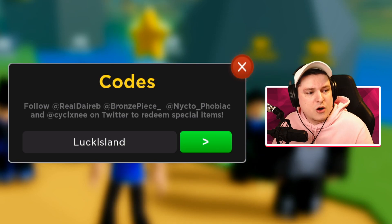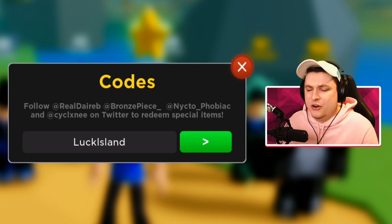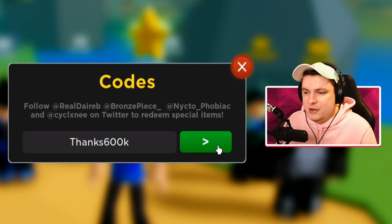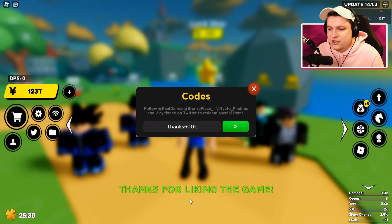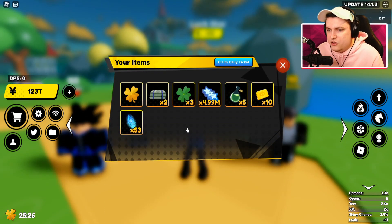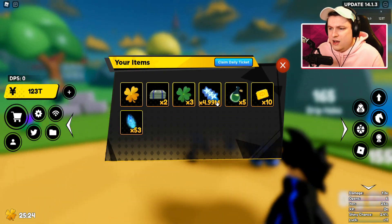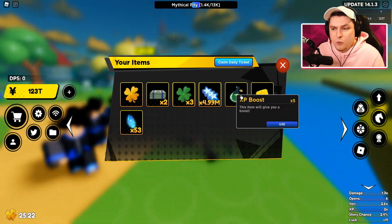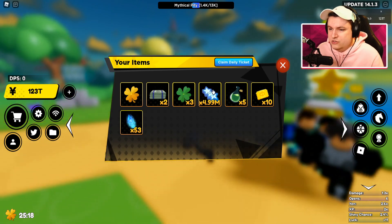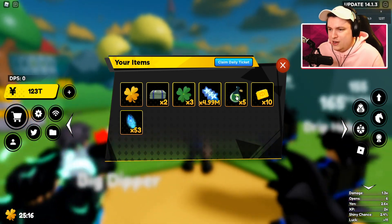But like I said guys, there is a new code. We have just reached 600,000 likes, which means the new code 'thanks600k' is coming into the game. Let's go ahead and use that — 'thanks for liking the game' it says. Let's see what we've obtained — we've obtained five new things. It seems to be one XP boost, two luck, and two yen boosts. That is very, very, very nice. There we have it guys, that is all the codes, including a new code for today's update.